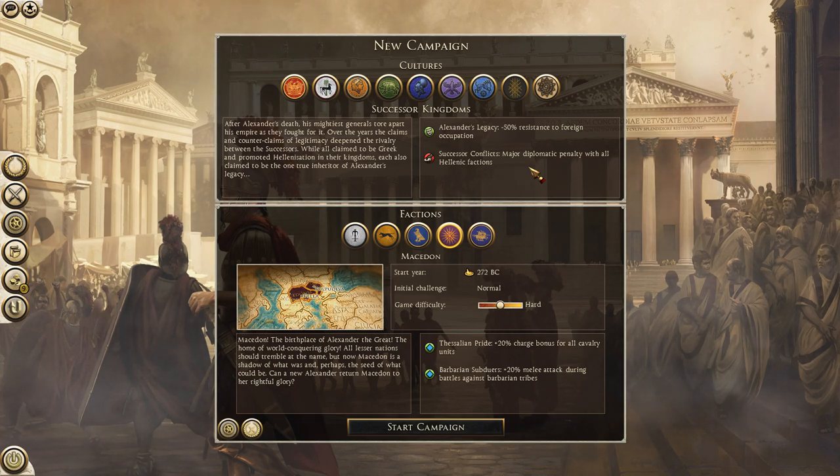Once we sort of overcome those first few hurdles, we'll be able to spread out and go into Asia Minor, or maybe we can change things up and go west instead of east. The start here is 272 BC, which is tradition. The initial challenge is normal game difficulty, but I quite liked where it was on hard during the Carthaginian campaign, so we'll be sticking it on hard as well. For some extra additional traits, we have Thessalian Pride - plus 20% charge bonuses for all cavalry units - and Barbarian Subduers, which is plus 20% melee attack during all battles against Barbarian tribes. Really handy, helps defend us against the north and a few Barbarian factions near the Black Sea.